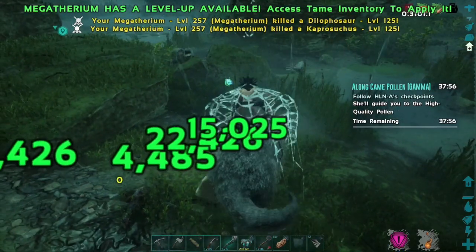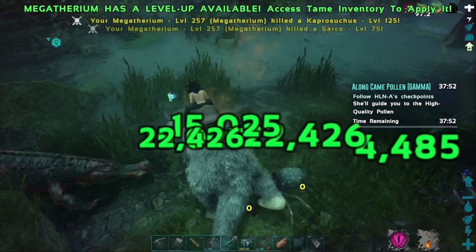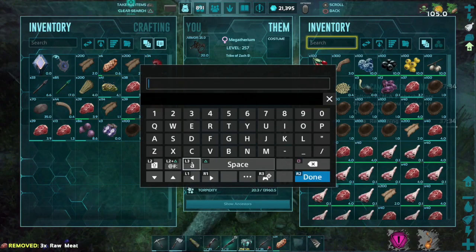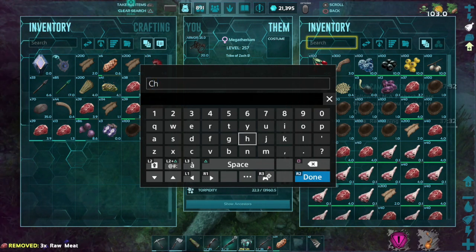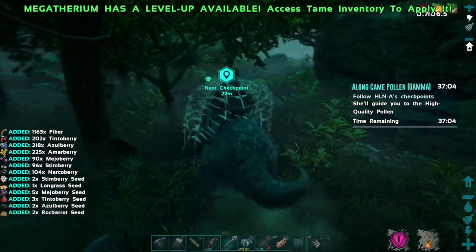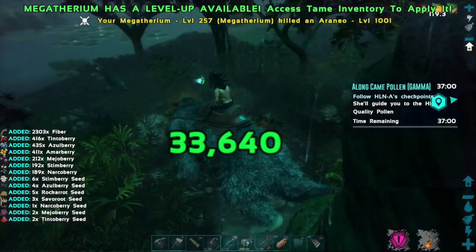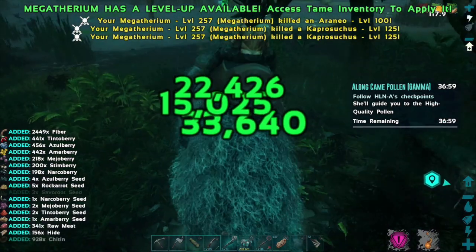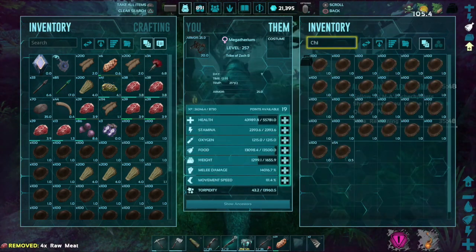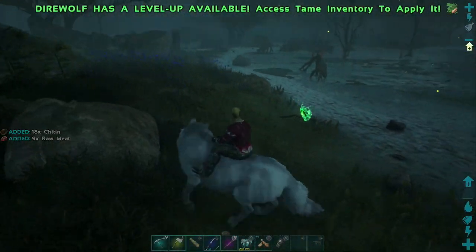If you pull up your menu in the bog and track the Along Came Pollen mission, head over there. This mission is a search mission where you move around, and every couple hundred meters or so, you stop for a few seconds and let Helena scan around. When you do that, all of the creatures in the area aggro onto you — a lot of those being spiders and Araneomorphus — so you're actually able to harvest quite a lot of chitin.